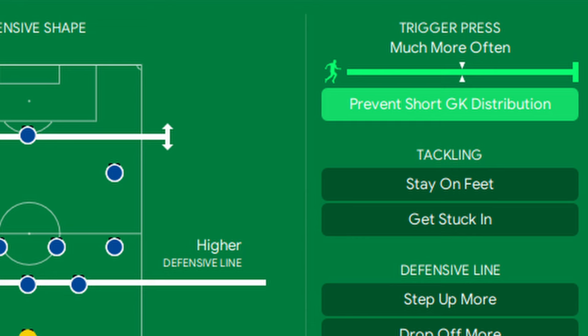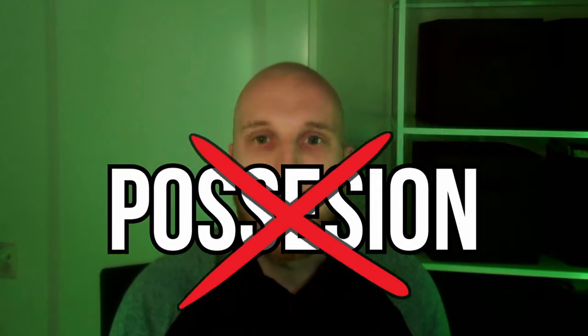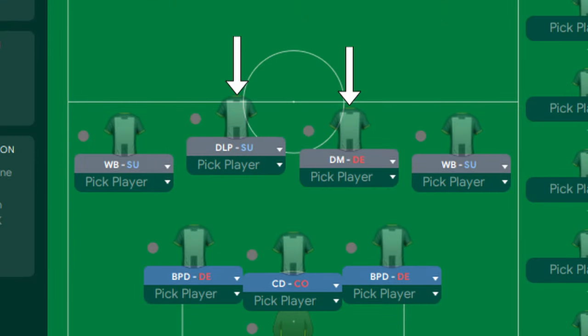And this time we're not sitting deep — pressing high up the pitch and with a lot of intensity, to not give them any time on the ball, so they can't play that possession-based football which suits the 4-2-3-1 so well. And if they do manage to break our press, we've got two defensive midfielders combined with three centre-backs to cover the central areas.